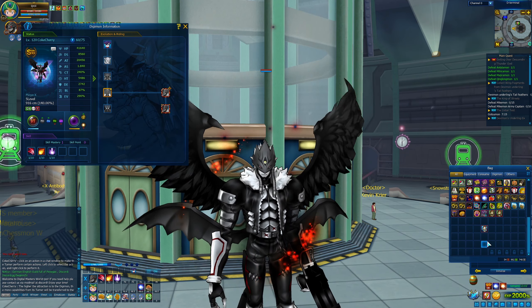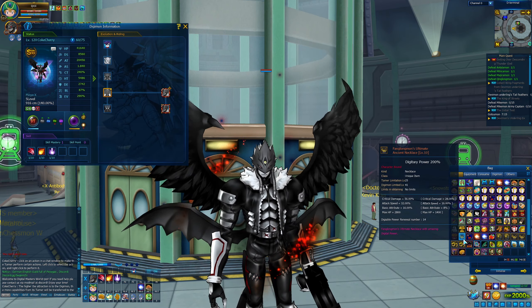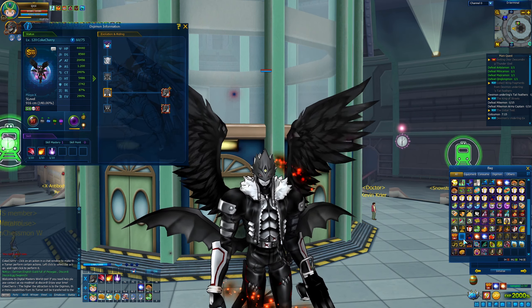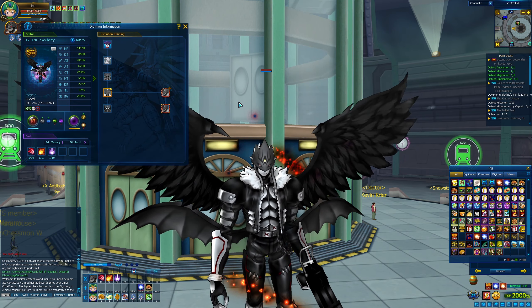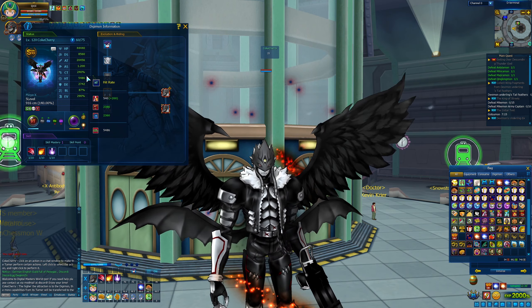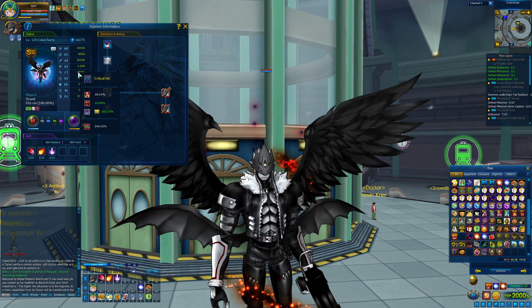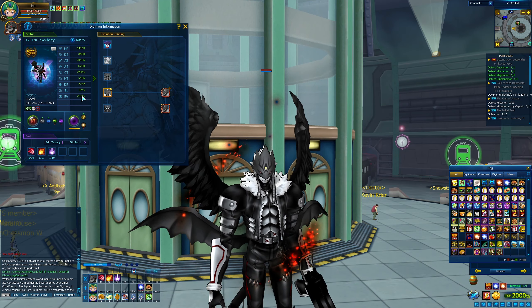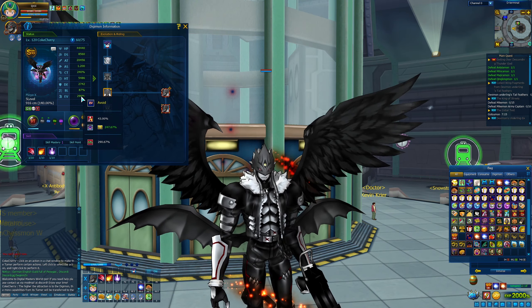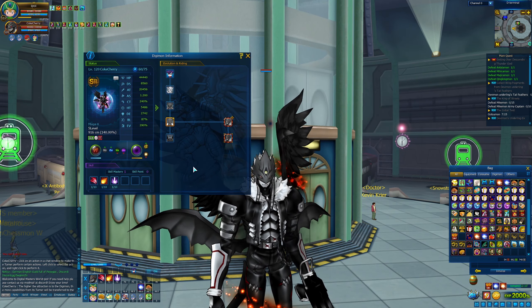I'm kind of bad at math — maybe you want to calculate: if you have AO with 5,300 something AT and then you have this one with 4,300, but the difference is 2.0 to 2.4 attack speed, who is actually stronger? Maybe you can tell me. Then we have a critical rate of 28%, hit rate of 540, defense of 341, block rate of 0, and avoidance of 43%. The overall stats can be seen here.